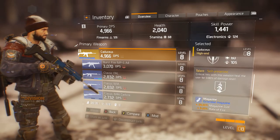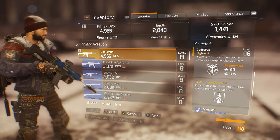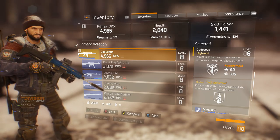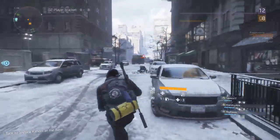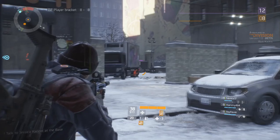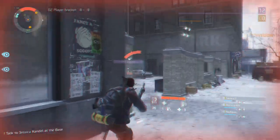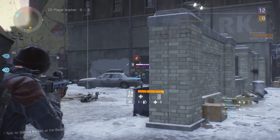Next we've got what looks like the unique talent for the Caduceus. Its text is gold while the other two talents are white, which points to the fact that this talent is unique and special to the Caduceus. This talent, Self-Preserved, means critical hits with this weapon heal the user for 0.8% of damage dealt. The critical hits I was landing were around 900 to 1000, so you're healing yourself for around 8 health per critical hit. If you're getting a burst of 5 critical hits, you've healed for 40 health. Any amount of healing is useful — especially in a sustained firefight — and it'll counteract negative effects like being on fire from an incendiary grenade.